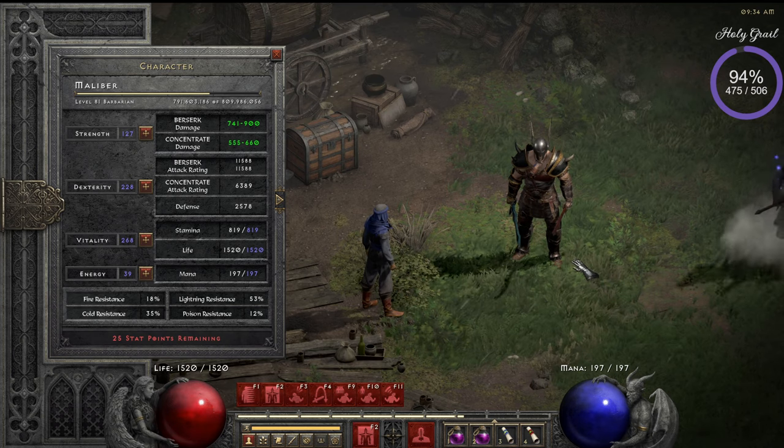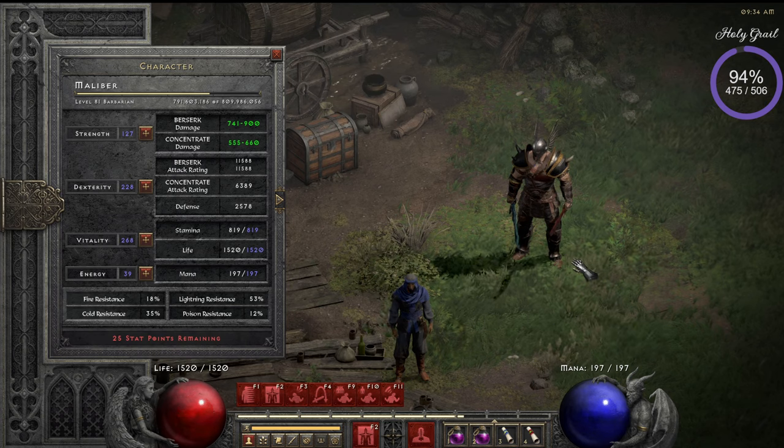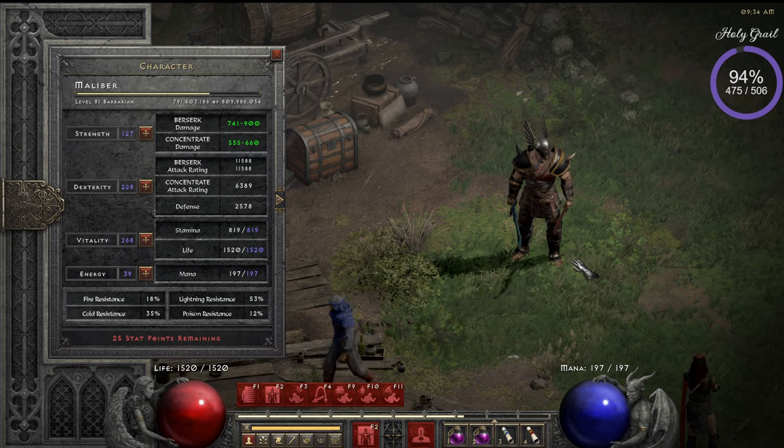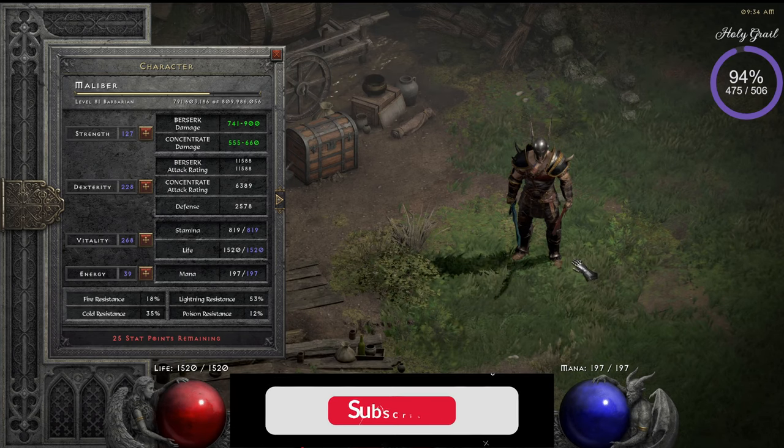The most important thing I need to learn first is to play with the build, because it seems like an easy way of playing but when you're actually playing it, it's not always that easy. The whole point of this build is that you hunt elite monsters, because elite monsters always have a fixed amount of items they can drop.